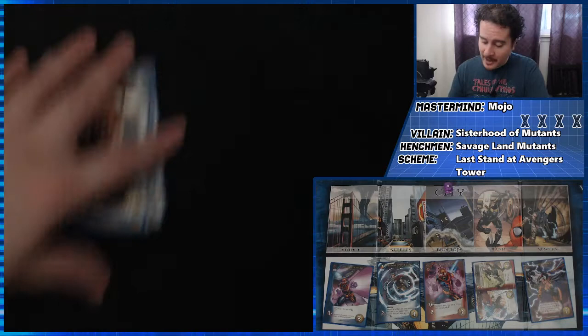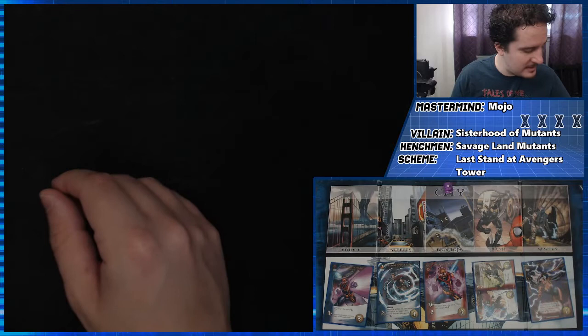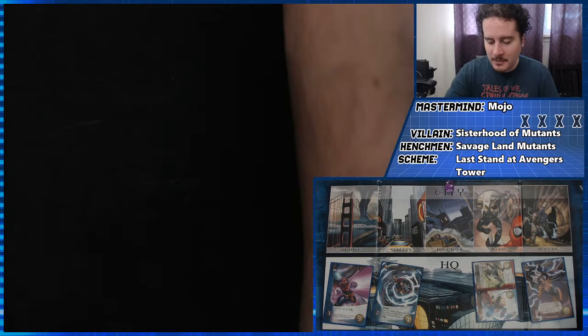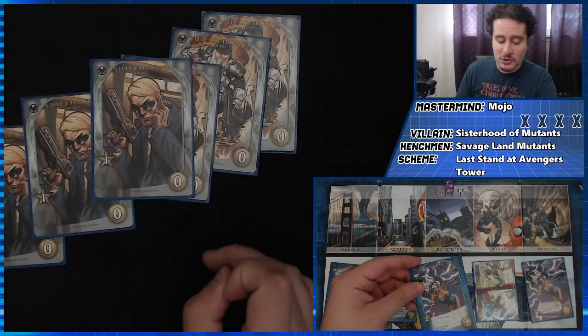Storm has showed up — hi Storm, how's it going? Any villain you fight on the bridge this turn gets minus two attack, and if I play another blue card, the mastermind gets minus two attack this turn. Evil card for the turn is another scheme twist. Put a card on the bottom — it's going to be that Bishop one I wanted to get rid of earlier. So if we had five, that means we have three buy this turn and three attack as well.